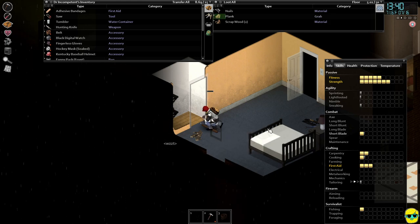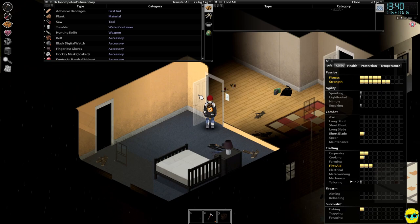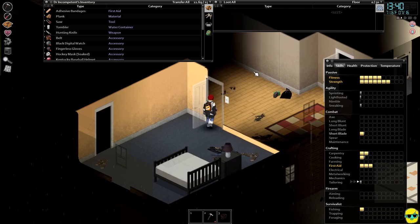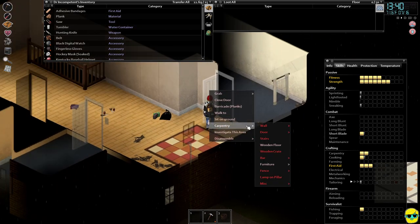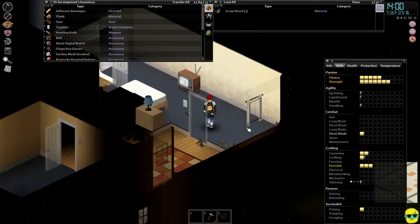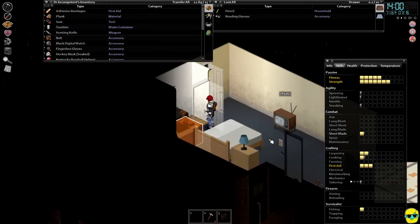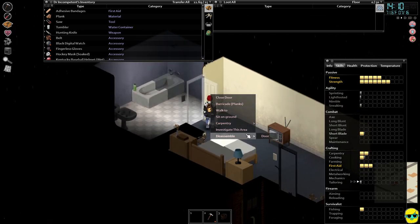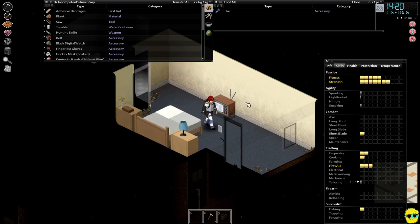We got a plank, so I'll grab that and pick it up. We can go around and disassemble more doors — like this one. It might be nice to keep the bedroom door, but others we can just start getting rid of. Disassembling doors is just another thing we can do to make getting around our house easier. Just don't do it on doors you'd like to keep.